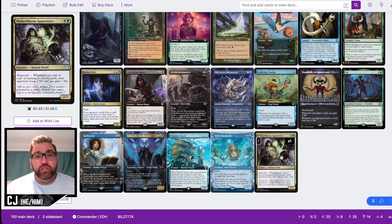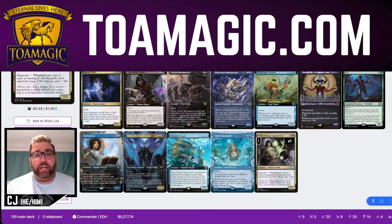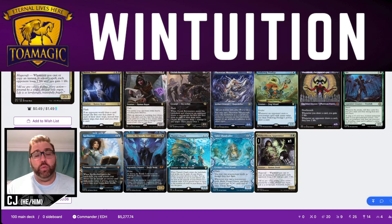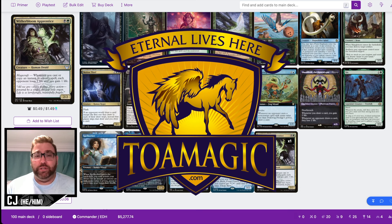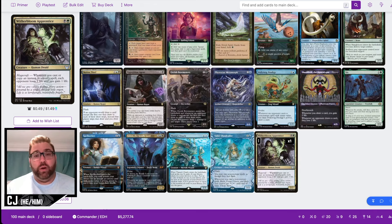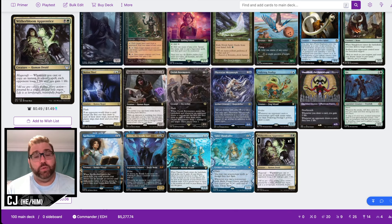Before getting into the sorcery package, I want to thank the sponsor of this video: TOA Magic, the purple booth at MagicCons and SCG Cons across the US. If you want to support this channel, go to toamagic.com and use affiliate code WINTUITION at checkout when looking for singles or sealed product. They have over 77,000 SKUs on their website and ship everything straight to you. A like and subscribe also helps — we really appreciate all your support.